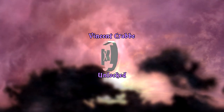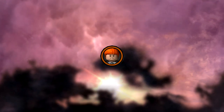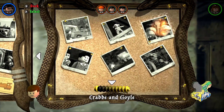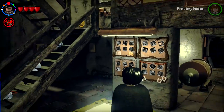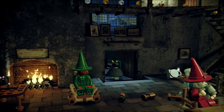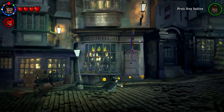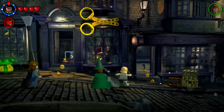But hey, look at this — we got Vincent Crabbe, we got Gregory Goyle, and we got the Ron Slytherin Disguise. We already got the Harry Slytherin Disguise, so it's good to have all those now figured out. So that was my issue — I don't actually have Hagrid unlocked. Okay, so let's go and do that now. We'll get a super strong character figured out. We have Hermione with the digging with Crookshanks, so I think we're fine. So we're just gonna go over this way and find Hagrid in the full list of characters.